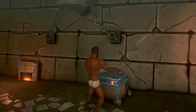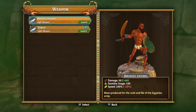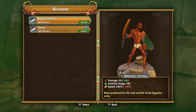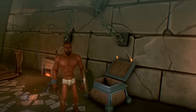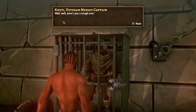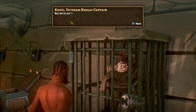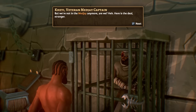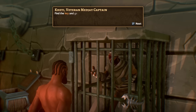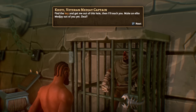Inside this chest I don't remember what was in here. A bronze sword — oh, that's way better than what we've got. The stats: it does 50 damage, so it does more damage than what we have. Its speed is slower, however. That's okay, it looks like a big badass shiv and I want it. Ever thought about joining the Desert Scouts? Find the key and get me out of this hole, and I'll teach you — make an elite Medjay out of you yet. Deal?